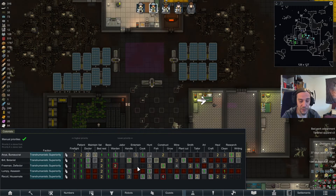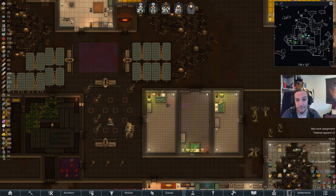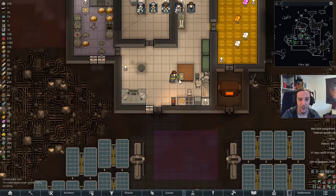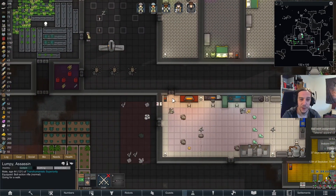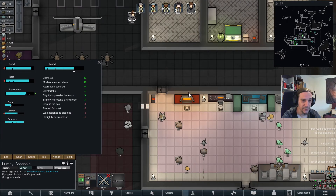It does eat up a lot of Lumpy's work time though. Lumpy is not really the most versatile person in my colony — I originally hired him to kill stuff. He didn't quite excel at that job, but he also didn't mess it up completely so far.